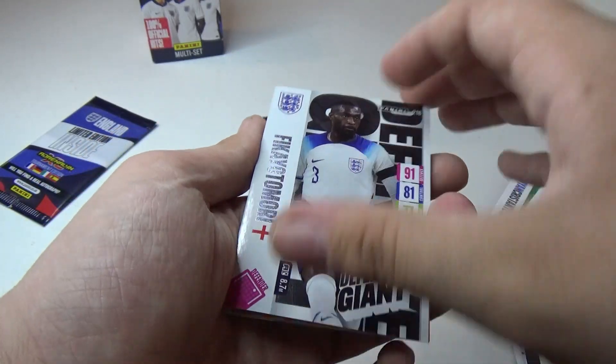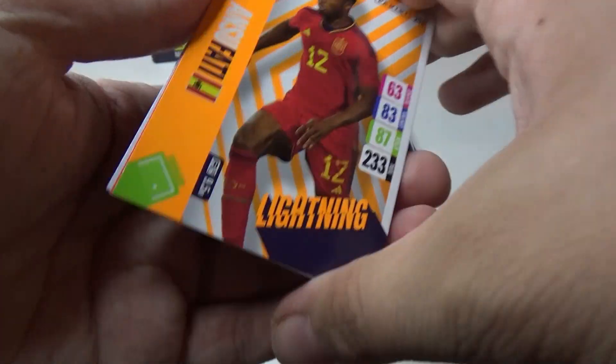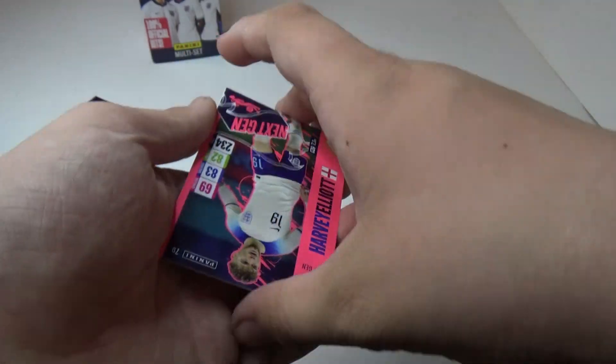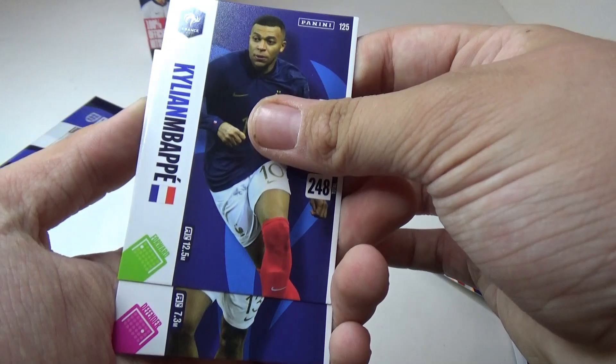Another Legend — oh no, it's not. I thought it'd be a Legend because a few other packs we've had turned around — it is a Legend! So we've got Nanzufei Lightning. Next Gen Harvey Elliott. Mbappe.